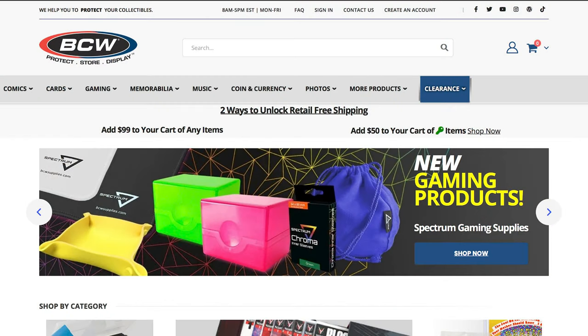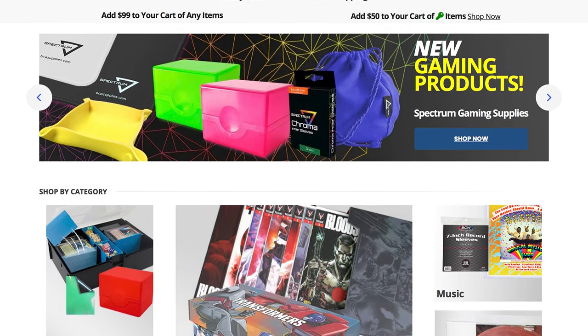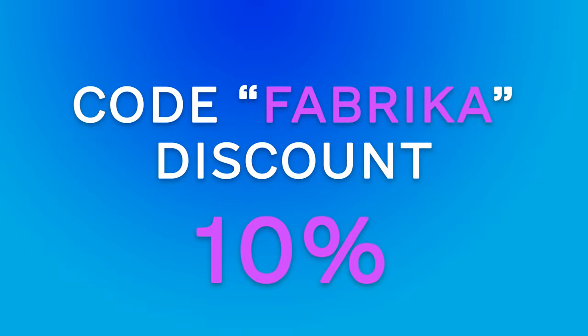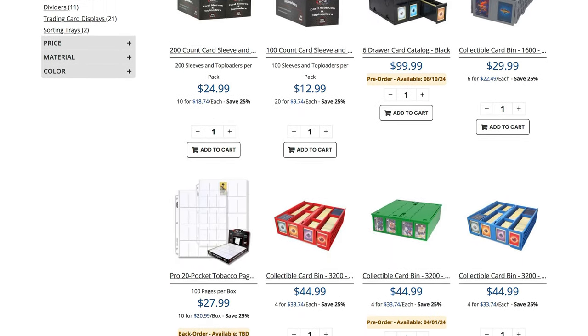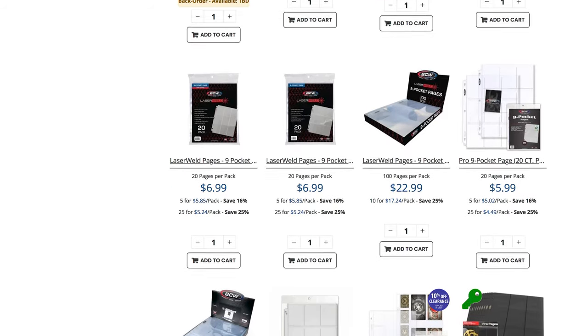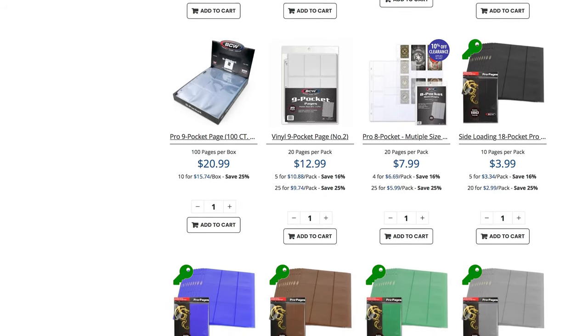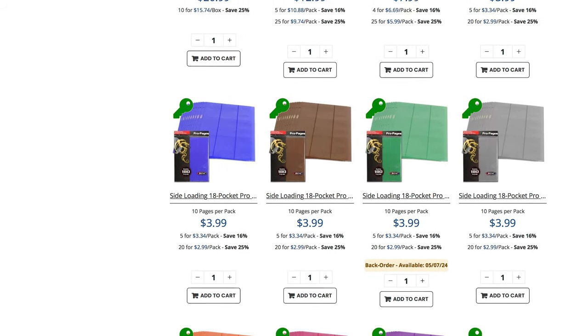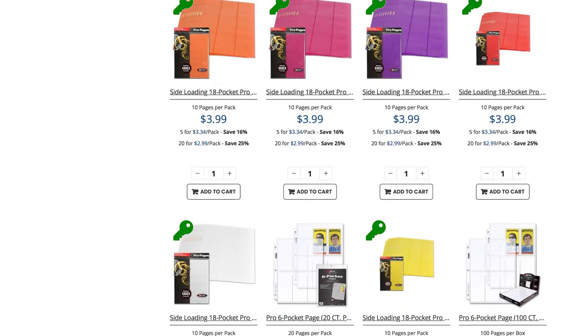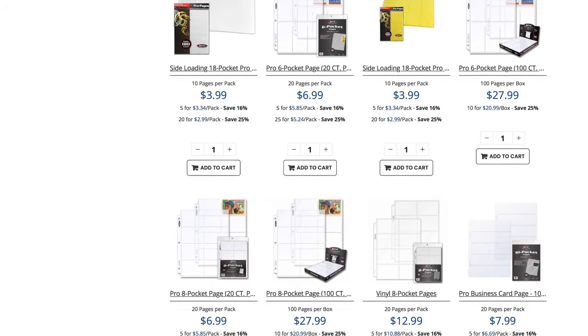Before we dive back into the action we've got some epic news to share. I'm sure you know BCW — they are the go-to destination for top tier accessories for collectible card games. You can enjoy a 10% discount on any order with our exclusive code Fabrica. From premium card sleeves to deck boxes, BCW has everything you need. By using our code you are not only saving big but also supporting our channel. Score big savings, supercharge your collection, and show some love for our channel all with just one code. Thank you for the support and let's get back to the game.